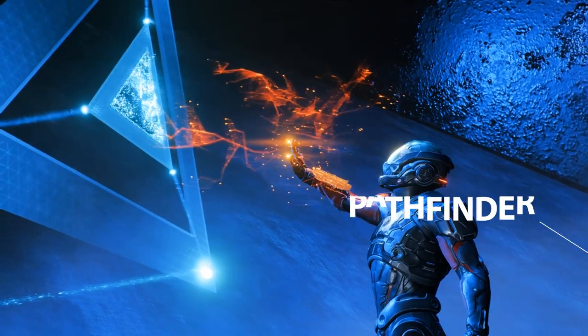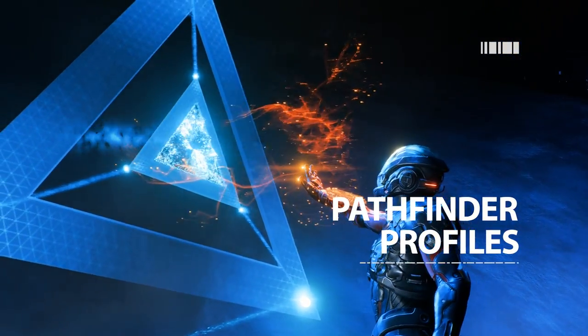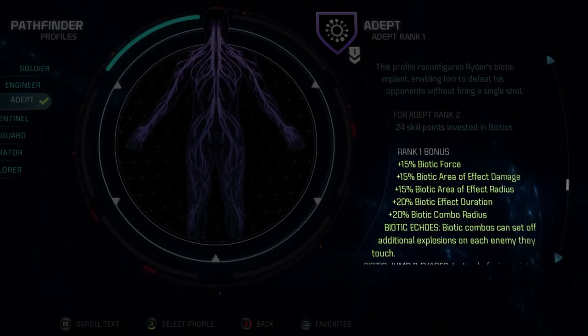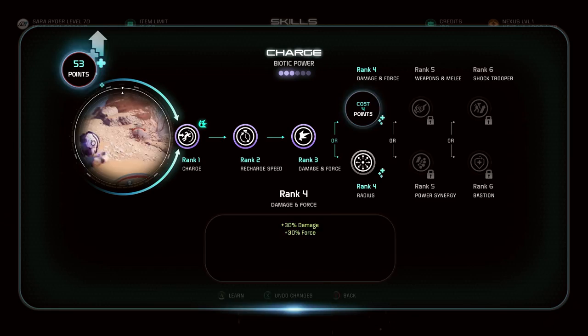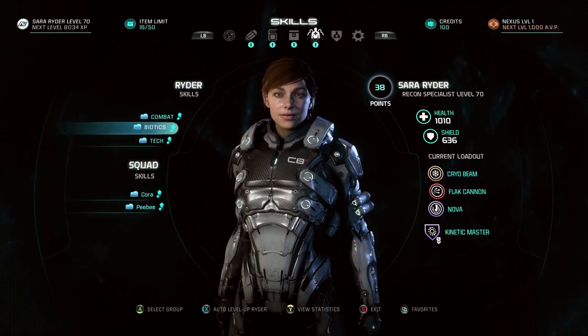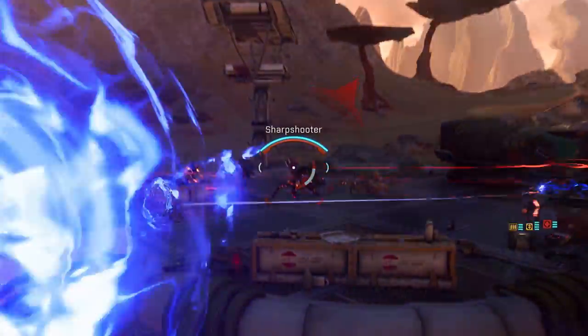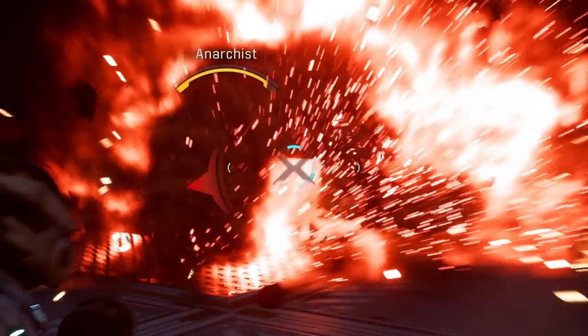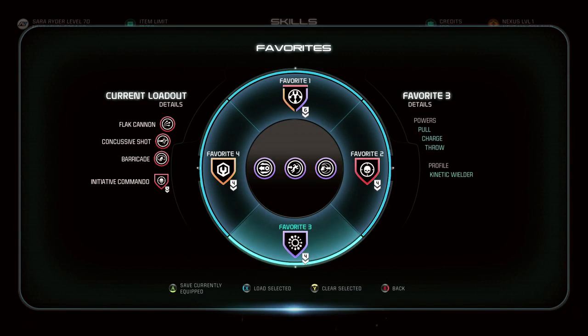As you develop your skills throughout the game, you'll also unlock seven Pathfinder profiles. These work to complement your skill selection, adding bonuses to various attributes. As you invest more points into that area of skill, you can unlock higher level profiles, adding yet more buffs. You can then hot-swap between these seven profiles whenever you want, so you'll never paint yourself into a corner.